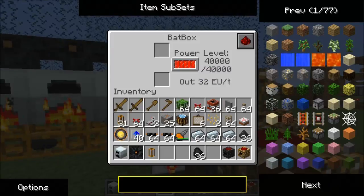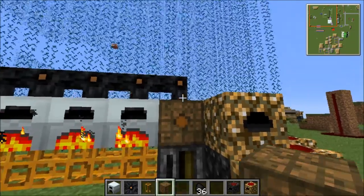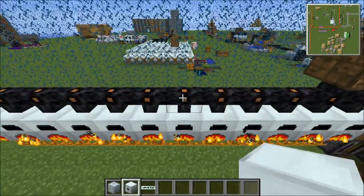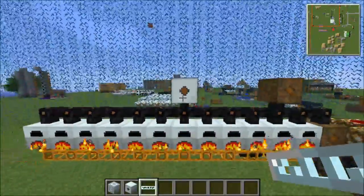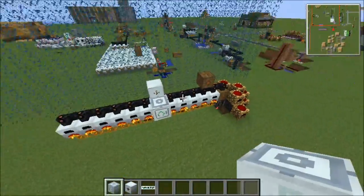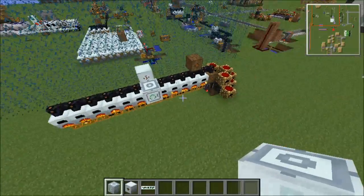We got a full bat box in no time. Let's check the speed of this — oh, that is super fast! Here's a EU version and I'm just doing this to show you that you can run machines from the top wire. I chose a mass fabricator just to prove that it works on a large scale.